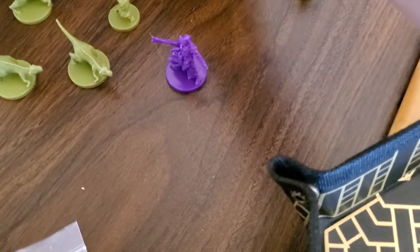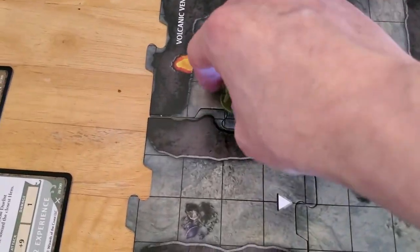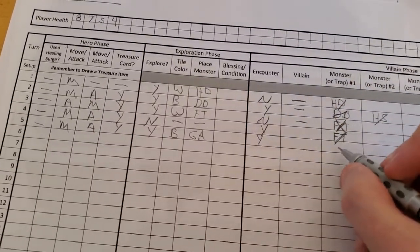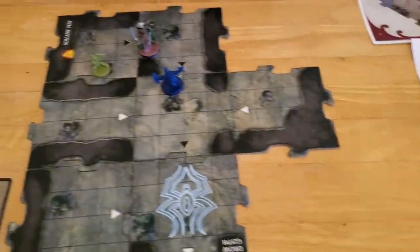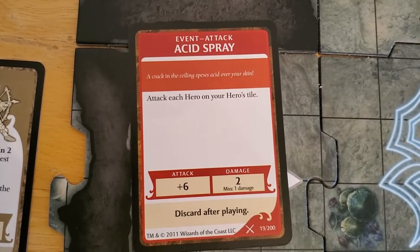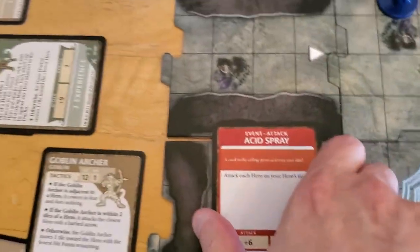So that is this guy — he's got the bow and arrow, so I'm sure that's him. We'll place the goblin archer on the mushroom stack. We've got a black tile, so we have an encounter. The goblin archer will activate. Encounter card: Acid Spray — attack each hero on the tile. Yeah, I'm going to go ahead and cancel it, because we don't have a lot of hit points. This does damage either way, so we're going to cancel that one.